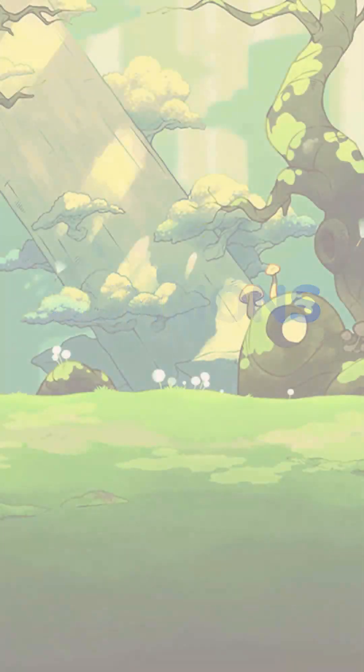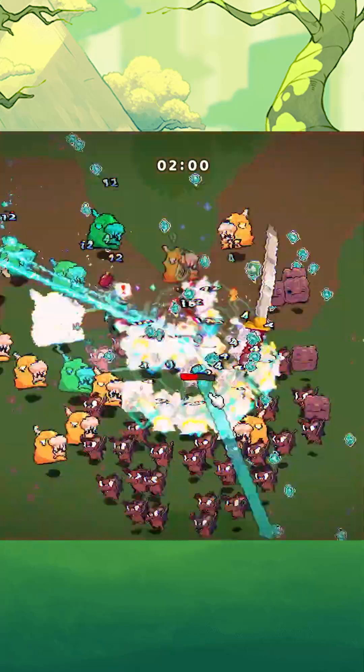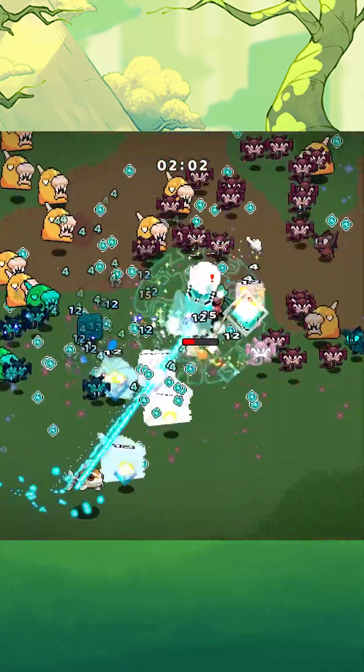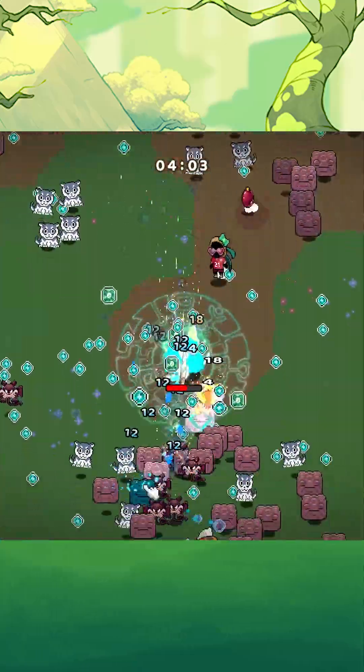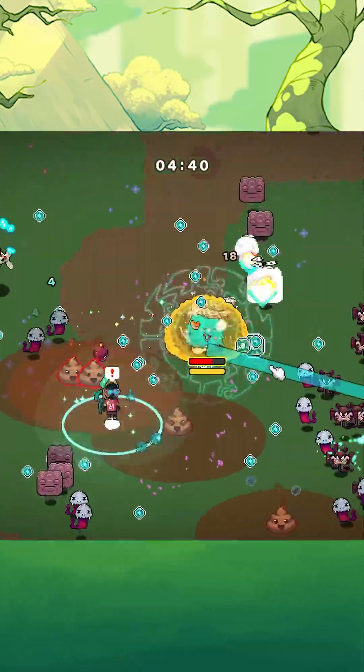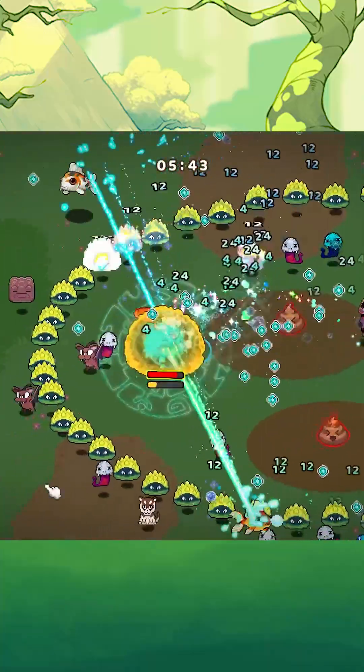I like fish as food and as pets, so for my summons I go with Goldfish and Koi. My main use for them is to help me clear the bat waves between 2 to 7 minutes when my Ronin became useless for clearing the waves. Goldfish and Koi deal lots of damage in the late game as well, but I use them mainly to kill the bats.